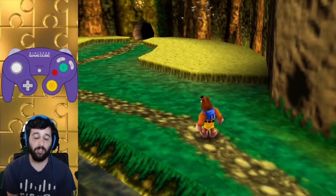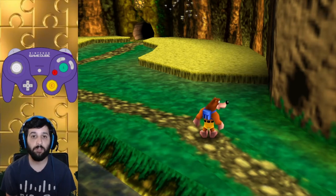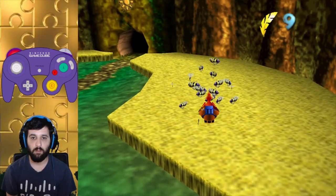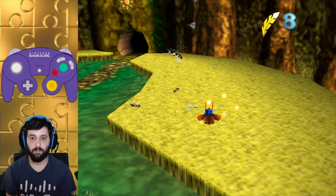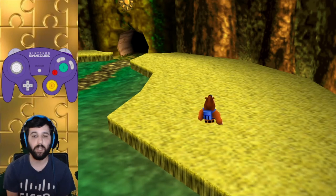Now, bees are special. Bees are only weak to one move, and there are multiple of them. After just 2 — or sometimes 3 — well-timed hits, you can get rid of all those bees.